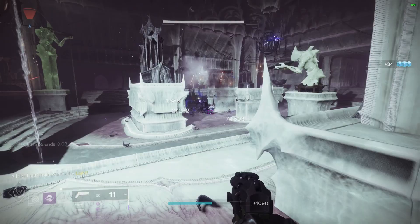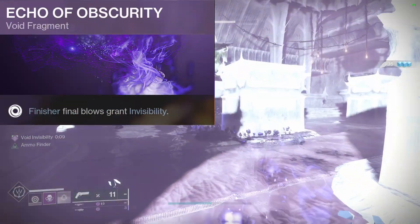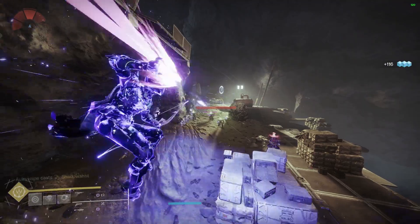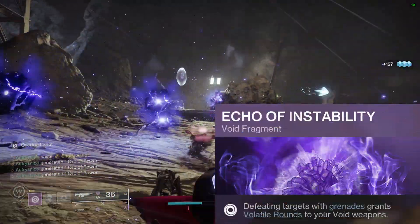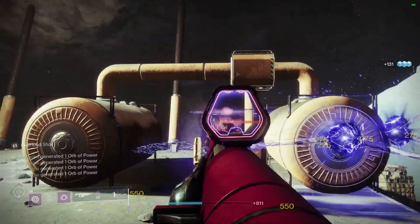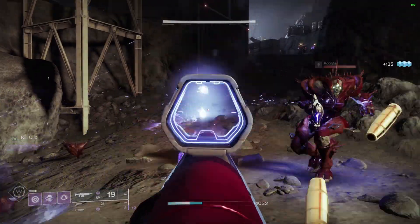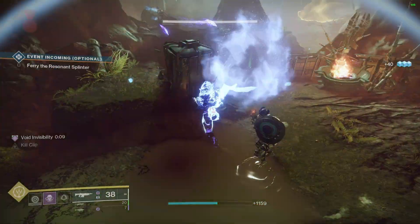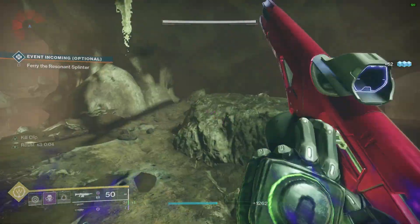Since this is a powerhouse of invis, you want Echo of Obscurity. If you thought dodging and throwing a smoke bomb was enough — now when you finish off any add, you become invisible without either. Echo of Instability: defeating targets with grenades grants volatile rounds to your void weapons. I use this hoping for a grenade kill in grandmasters, but Hunter grenades are not the best in endgame PvE. Still, when you get that grenade kill and volatile rounds proc, you'll be happy it's there.